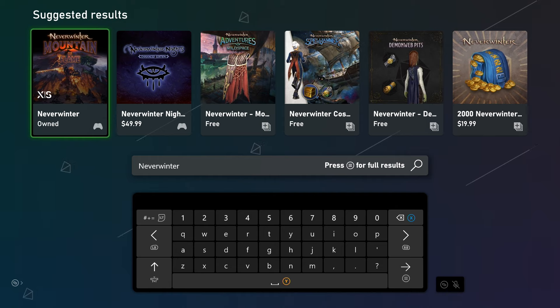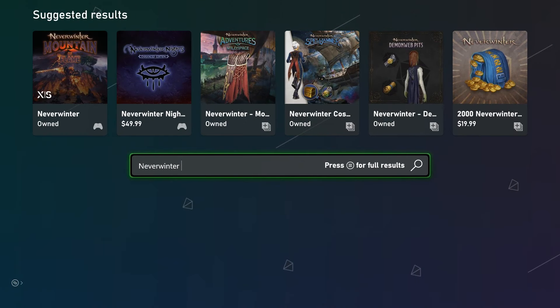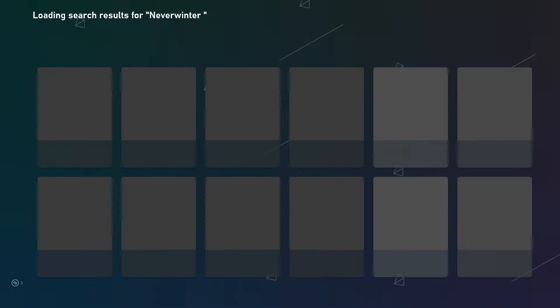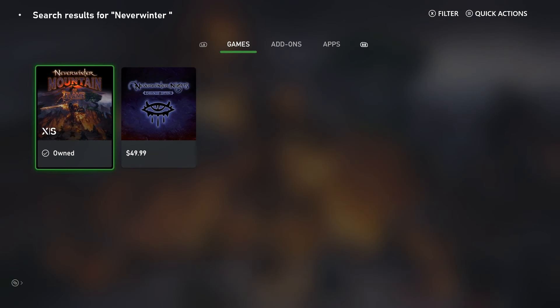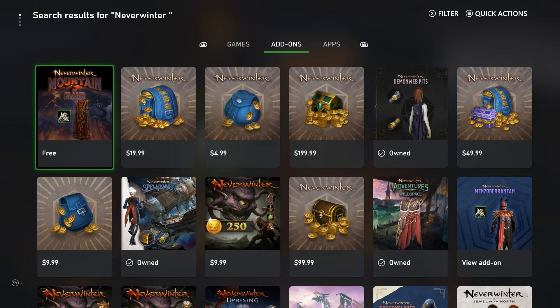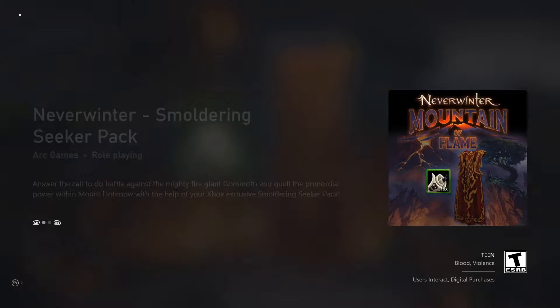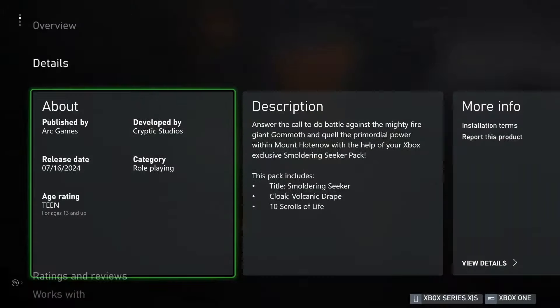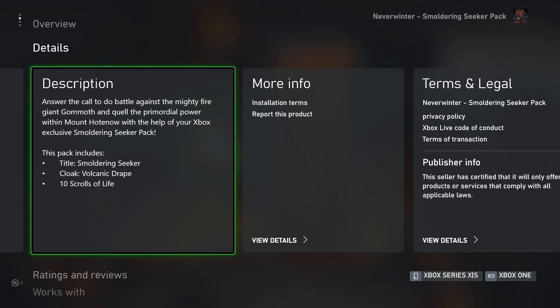Navigate over to your respective store, search Neverwinter, then go over to the add-ons. There should be a free pack in there for everyone for the Mod 29 release. Nothing spectacular — it's normally what they do. It's the Smoldering Seeker pack.